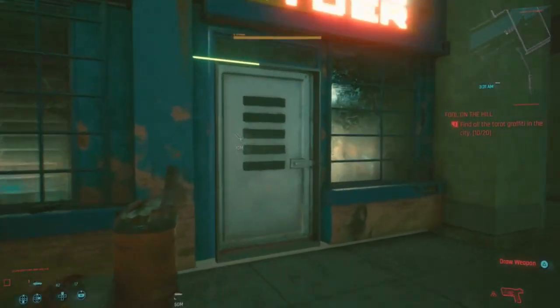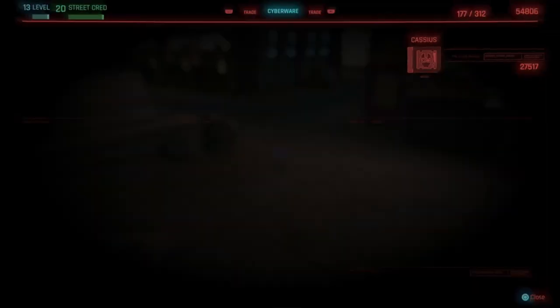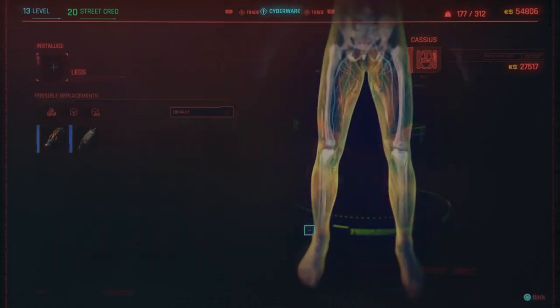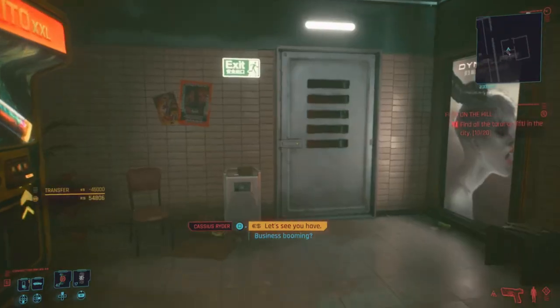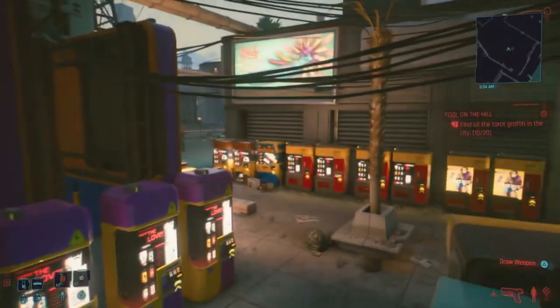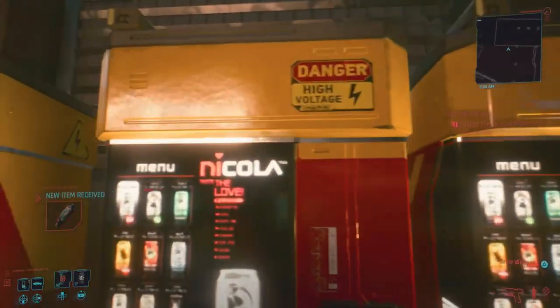Playing this on PlayStation 5. Okay, so fortified ankles — charge jump. Here we go. So, less control over our timing, but obviously we get more height.